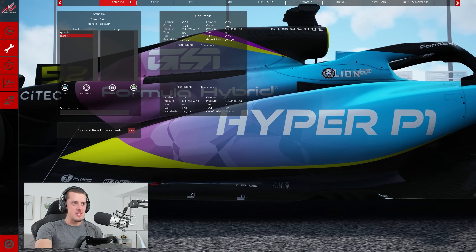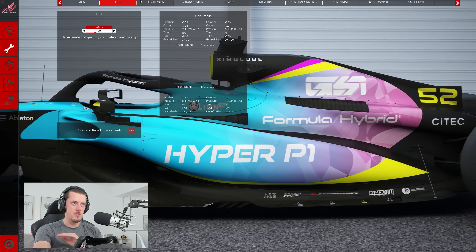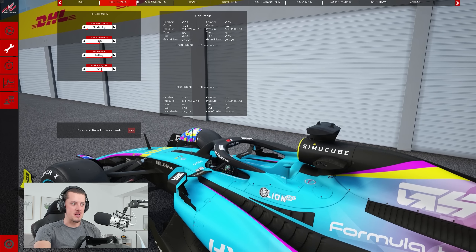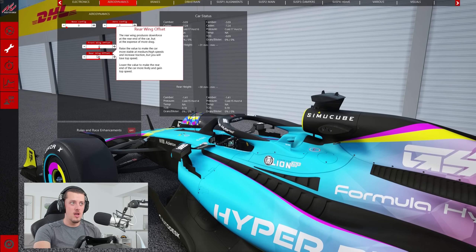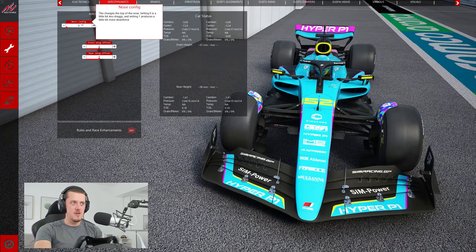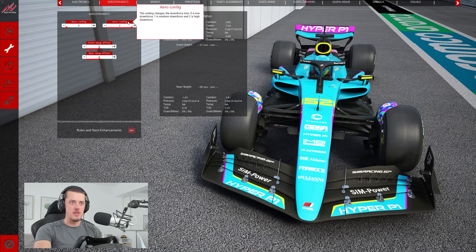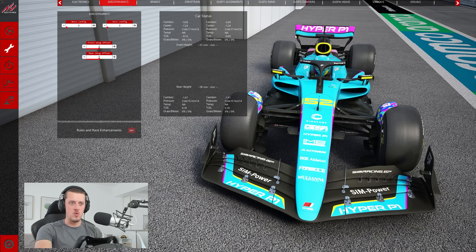As always in Assetto Corsa, we have the setup menu which is fully customizable. For this one we're going to start out on the C1 tire, which is the hardest available, and run pretty much everything else default. You can adjust the aero, and one thing you can also do is the nose configuration and the aero configuration. The nose config on zero — if we change it to one, it goes short, which is really awesome. For the aero config, setting two is the high downforce, one gives a cut in the middle part of the wing, and zero is basically the Baku spec, very slim wing.